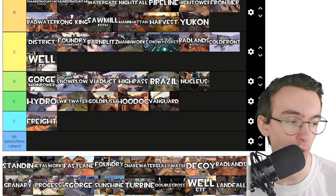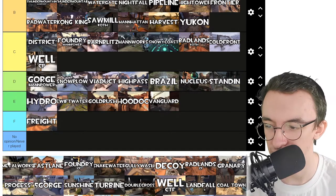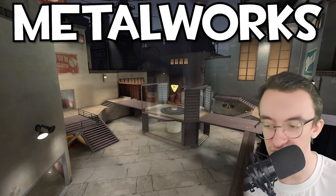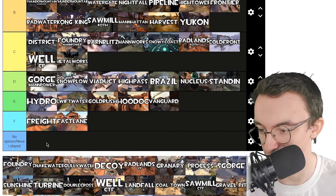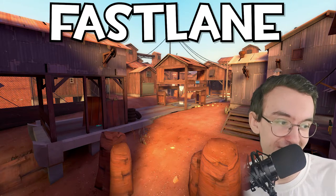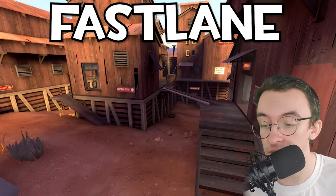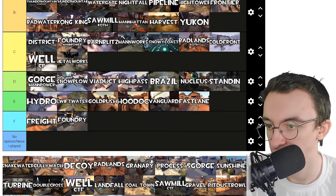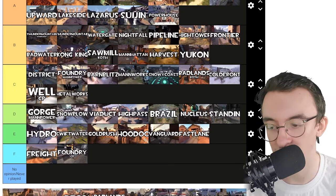Stand In — I do not remember this map one bit. It was okay, not the best. Metal Works — I thought that was MVM, but it's Capture the Flag. Still C tier; I know which map it is now. Fast Lane — that's an E tier map, it's okay, it's not the worst. CP Foundry — I'm not a big fan of Foundry. I know I put Manpower Foundry in C tier because Manpower lifts it up, but I ain't fine with it normally. Snake Water — that one's like a C tier map. Any maps in C tier and above I'll happily play.